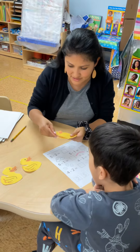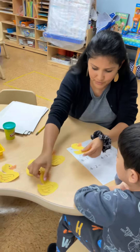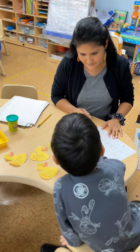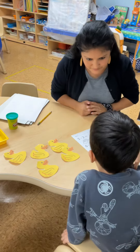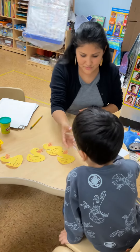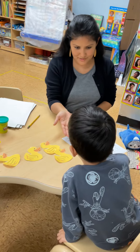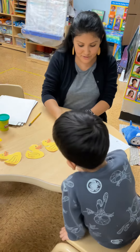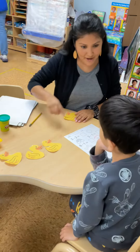Let's count how many duckies we have here. You want to count? You want to take away 2? Give it to me. Give me one more. Because you're taking away 2, right? You have 5 and you're taking away 2. So how many do you have left now?